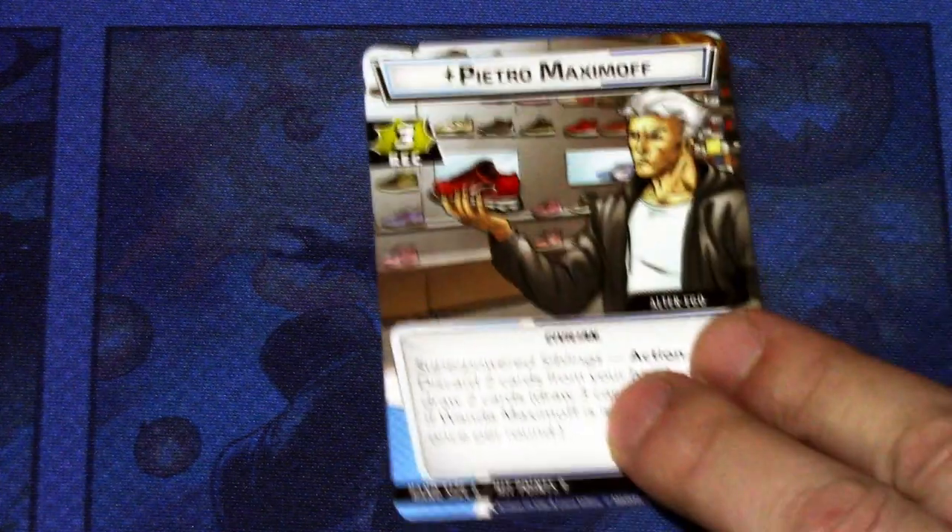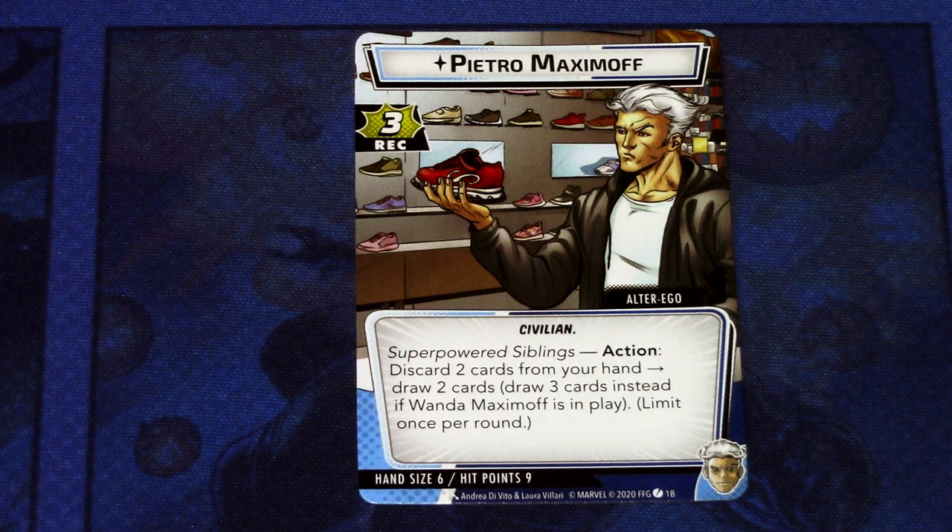First we have Pietro Maximoff, which is the alter ego side. Three recovery. Civilian, super power, siblings action. Discard two cards from your hand, draw two cards — or draw three cards instead if Wanda Maximoff is in play. Limit once per round. So on the alter ego side, you can cycle your deck to look for the cards you need and get cards out of your hand that are not useful in your current situation. I think this is going to be a quite interesting mechanic to use.